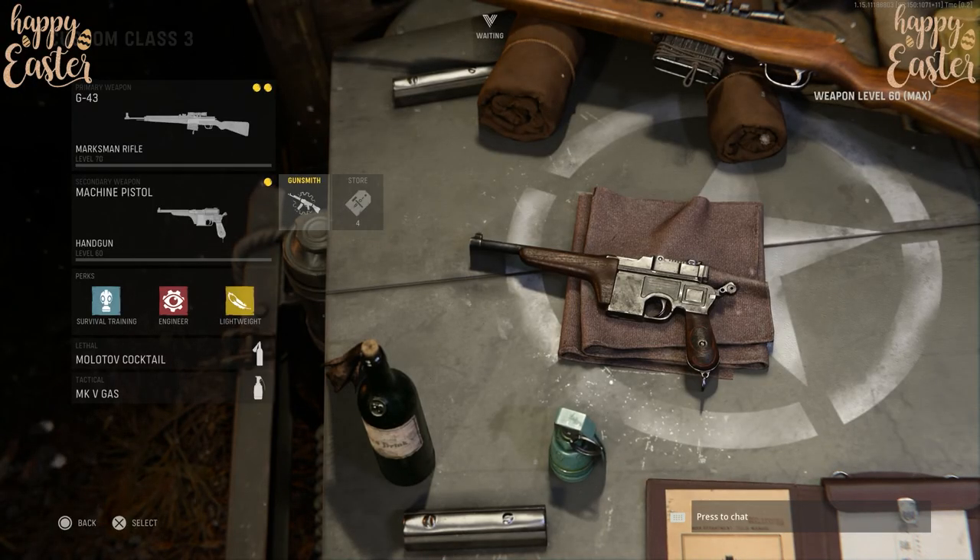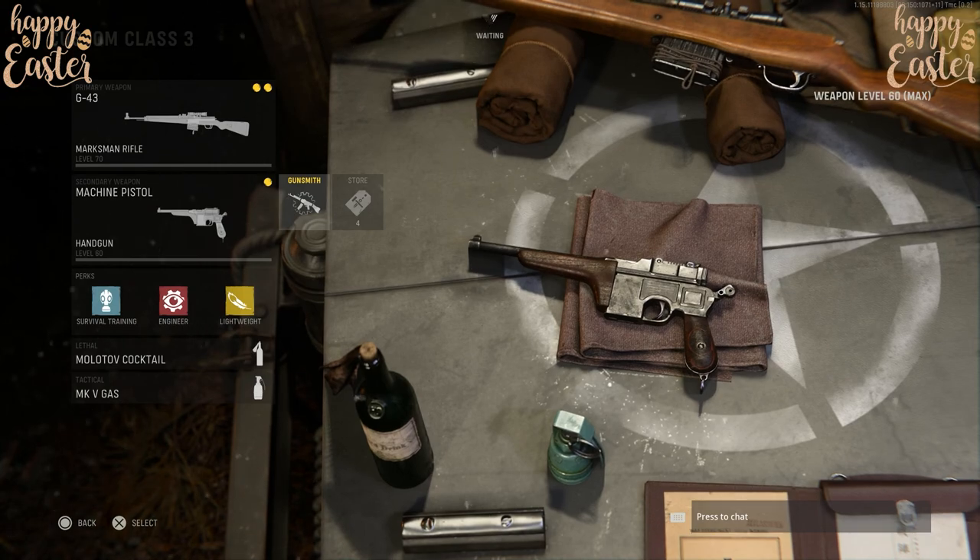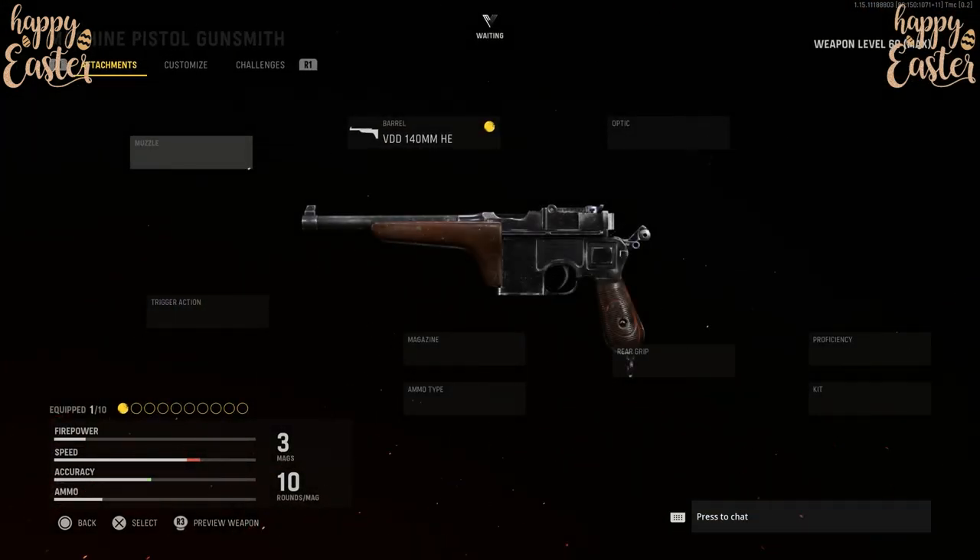For our third and final hidden weapon of this video, it's gonna be the Mauser C96 Carbine. To create this weapon, you need to be using the machine pistol and you need just one attachment. For the barrel, you need to be using the VDD 140mm HE.